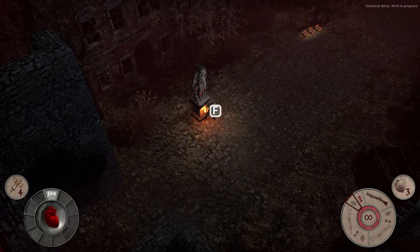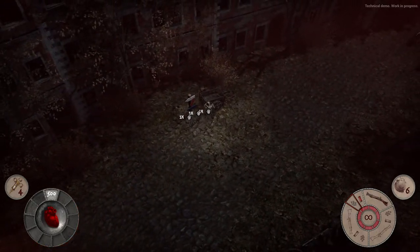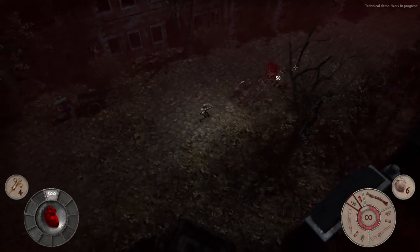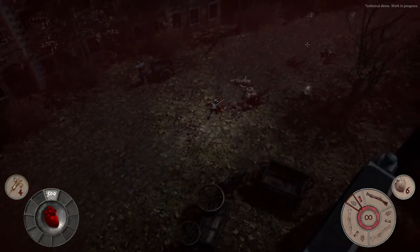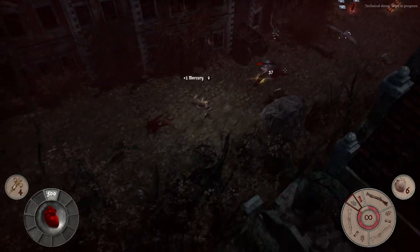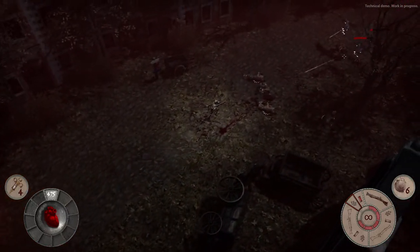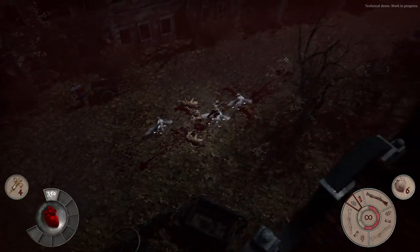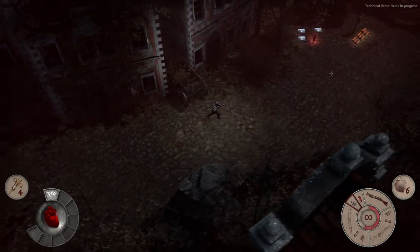F — am I paying my respects? No, I'm lighting up a torch. What is this? Grenades! I have six grenades — how do I use them? You don't give me an option to look at controls. Reload before that angry deer wolf comes at you — oh, that's not an angry deer wolf. Let's get some mercury. My controller is definitely rumbling on my table. I just noticed: technical demo, work in progress — fair.